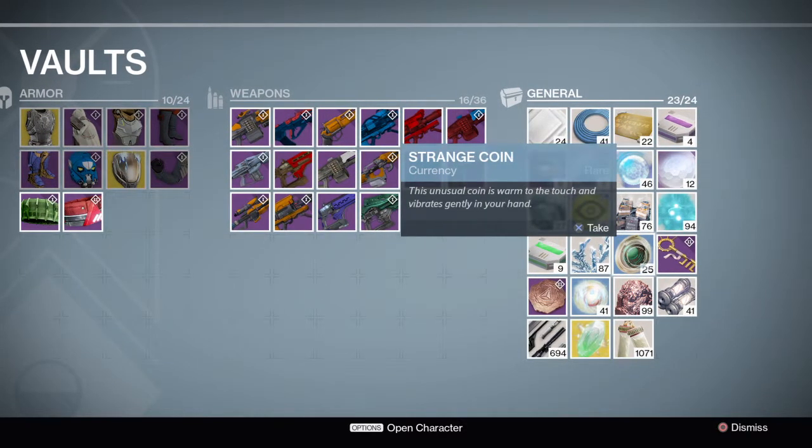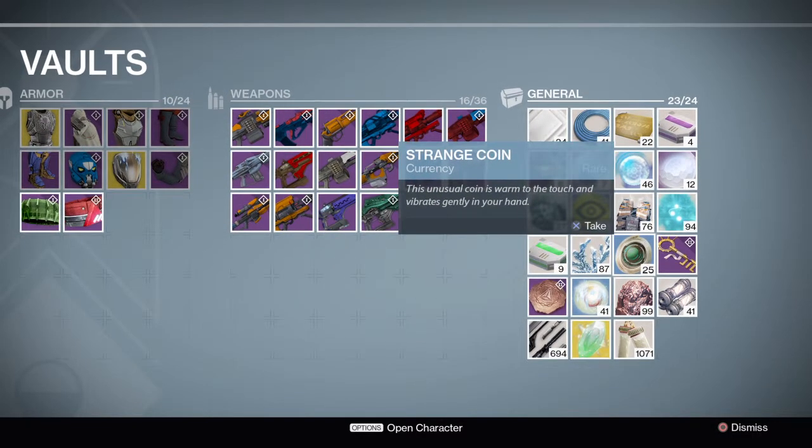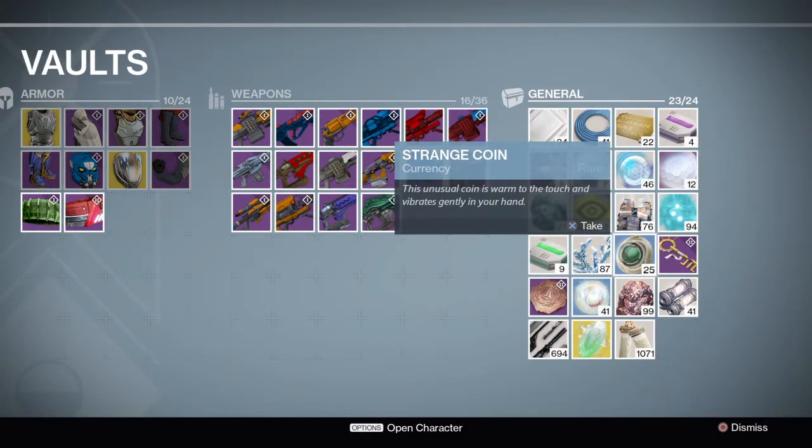This right here is strange coins, and you use those to buy exotic items from Xur. I don't know how to pronounce his name — in my country we would call him Sur. But he's the one who comes every weekend with exotic gear and weapons and all kinds of fancy stuff.